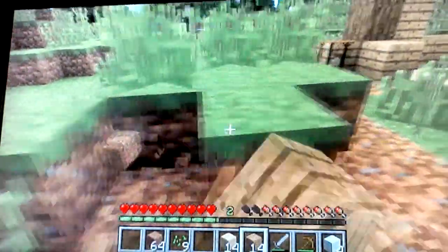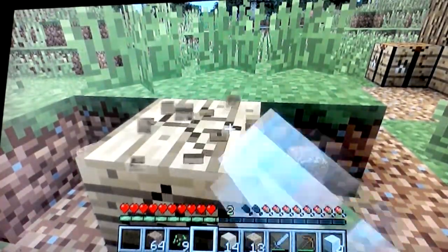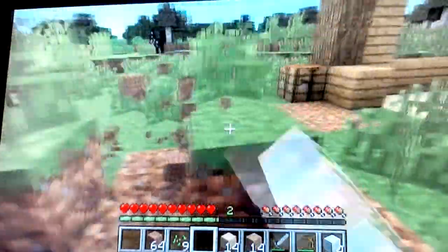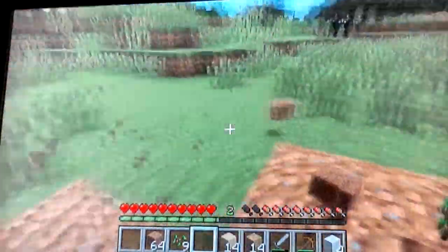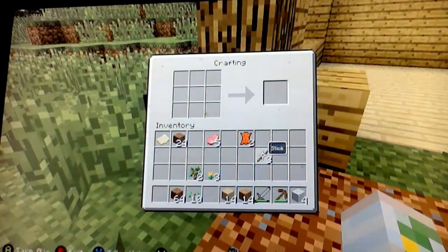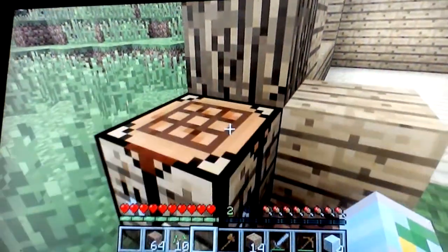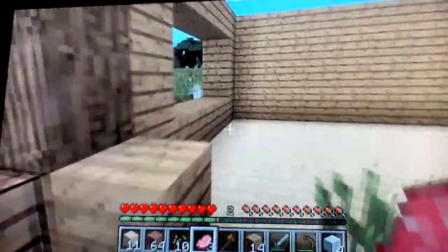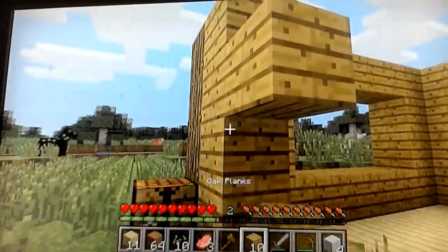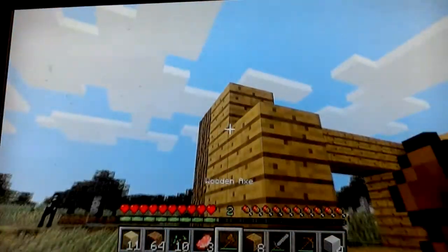We're not going to use dirt to build — that's what I was going to say. And we're not going to use cobblestone right now either. We have to get the house done. It's always got to be your number one priority once you start Minecraft — build your house, or else you'll never get it done. We've got to build this first, and then we can move on to mining and other builds. Right now we're working on the house.